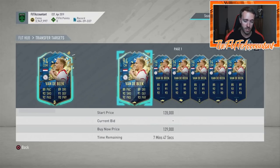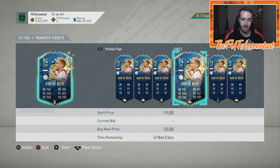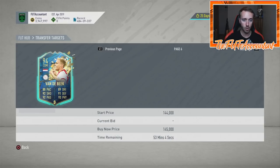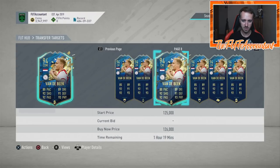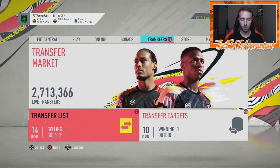That's the kind of trading you can absolutely do right now. The weekend sell-off is kind of ending but open bids was really great on late Saturday night, late Sunday night and maybe even Monday morning as you're watching this video. There might be some really good open bids you could still find on the market because people are maybe selling off some cards they had in their club from Weekend League.